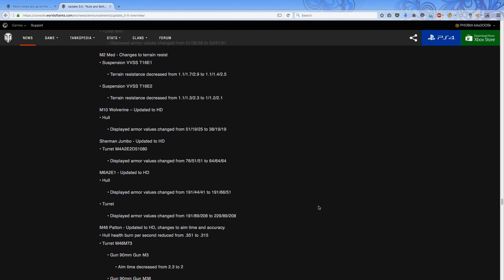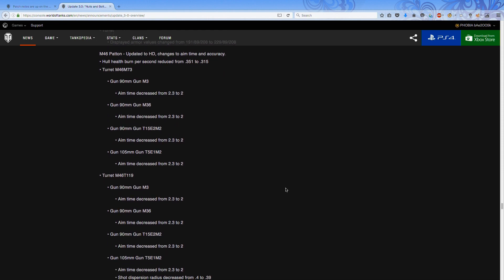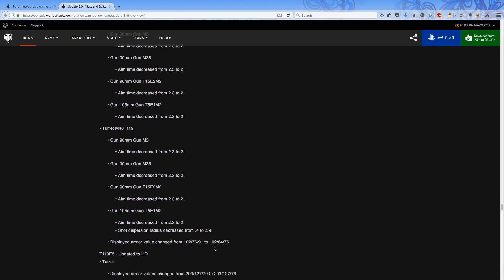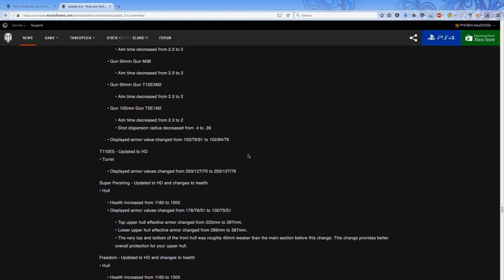Moving on to the US line — tanks I've got a lot of. The M46 Patton is one I'm most interested in. I played it going up to the M48 and stopped because the turret armor got penned on a regular basis. For the fully upgraded version the aim time is being decreased, which addresses the problem of not being able to pop out and get a shot off before being punished. The shot dispersion is also going down, albeit not by much, which is still very useful.